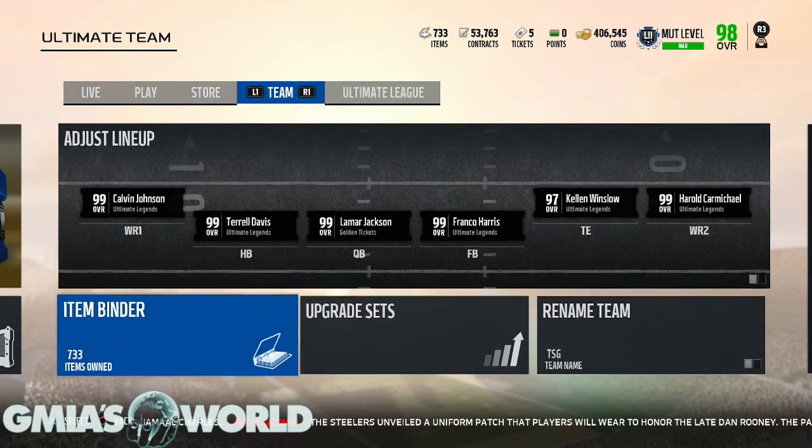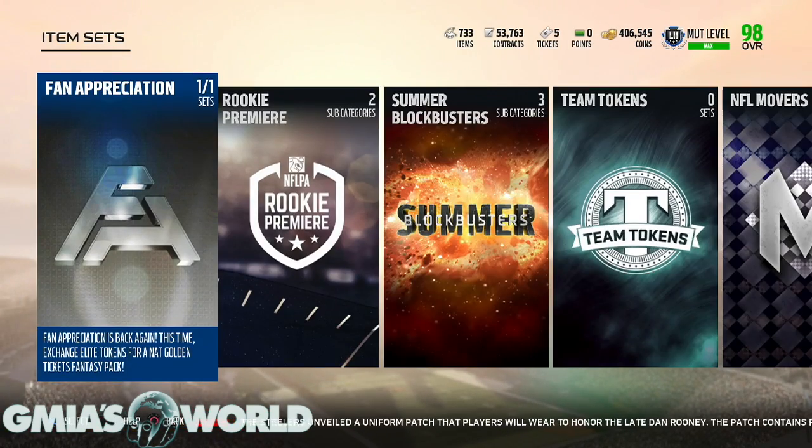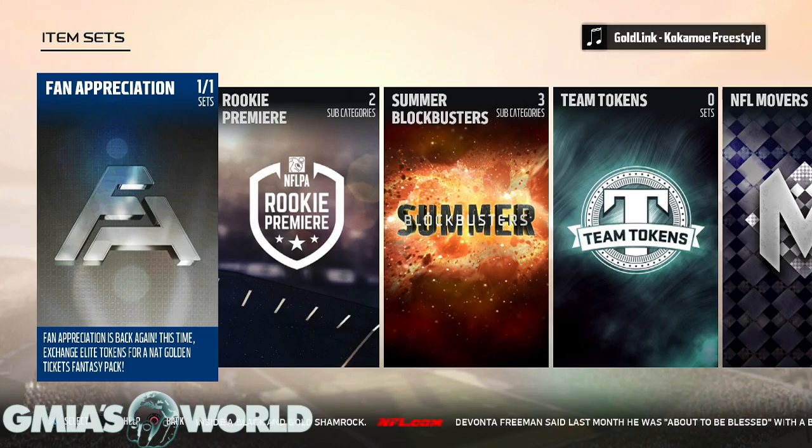Right now we're going to go over the upgrade sets and explain what's going on with the diamonds. Some cards are going to have base elites — core elites — that'll be going for a lot of coins at launch. The team diamonds are just upgraded versions of those players. Other games like NBA 2K have used the diamond concept. EA using it now with Madden is going to give you a better version of certain cards. Melvin Gordon's diamond card looks unbelievably good — really wild and exciting.